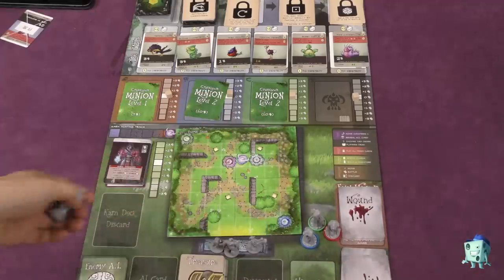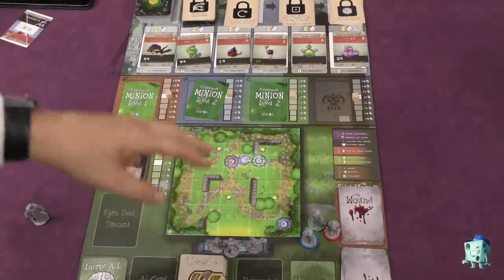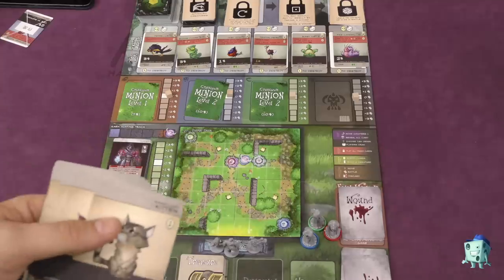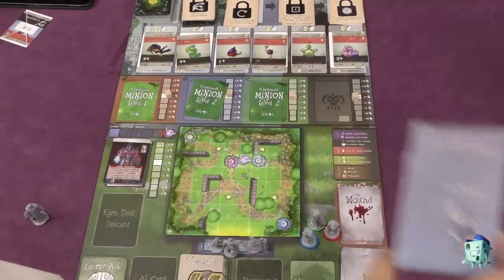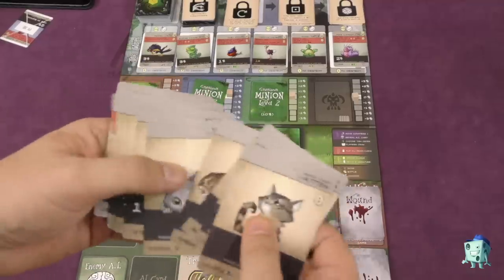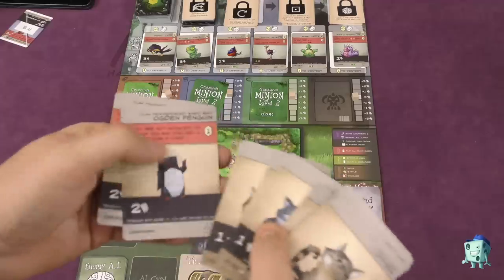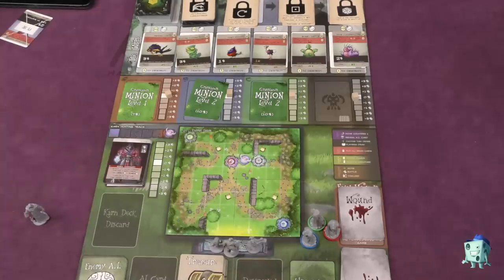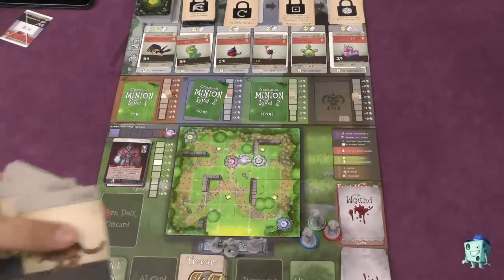There might be more than three minions on the board. This is a basic rules overview — I just want to give you a feel of how the game works. The game is a deck builder, so each player is going to get a deck. For example, this is a deck from Alaric — Alaric has five kittens, three puppies, and two Ogden penguins. And then Tog's deck has five kittens, three puppies, and two Rockstoats.